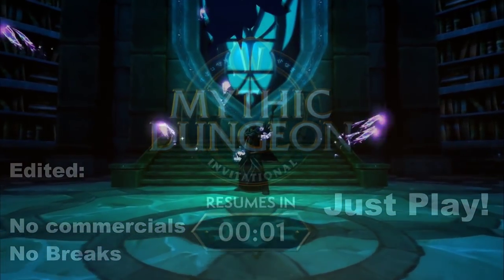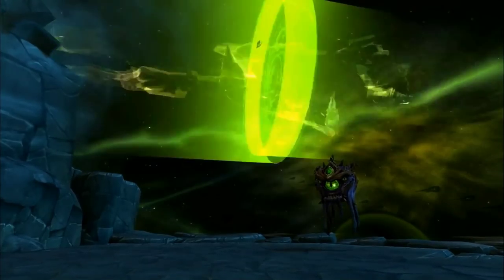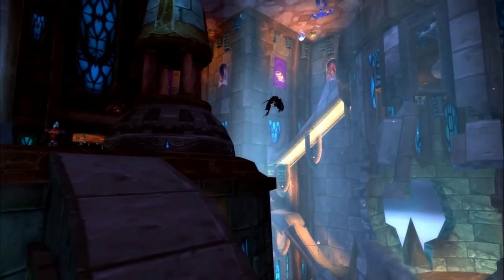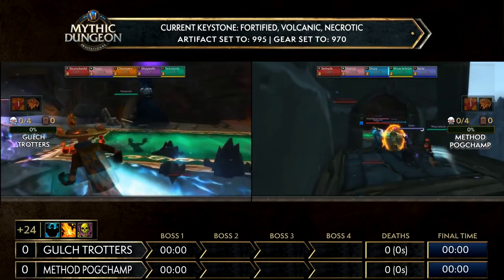Championship Sunday begins. Back in Upper Karazhan we go. We didn't really mention the affixes much — similar to yesterday, we'll have Fortified, Quaking, and Necrotic in here. Fortified, as Cyrus was talking about, makes some of these bosses quite dangerous, certainly still dangerous in that plus-24 setting.